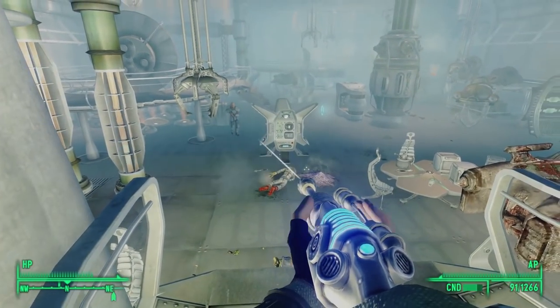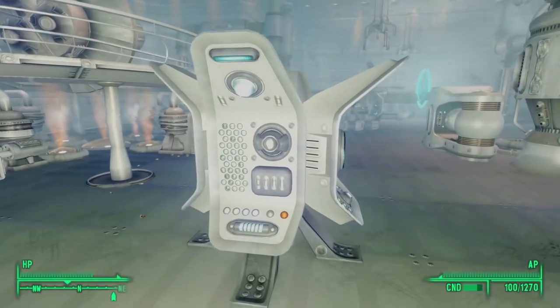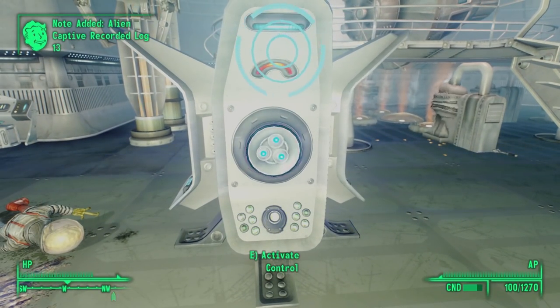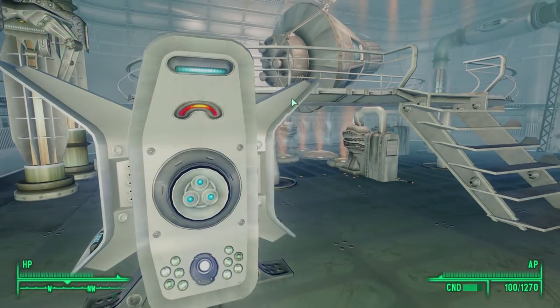However, we get one more snippet of information about Vault 76 during the Mothership Zeta DLC. While exploring the Mothership, we find alien captive recorded log number 13.